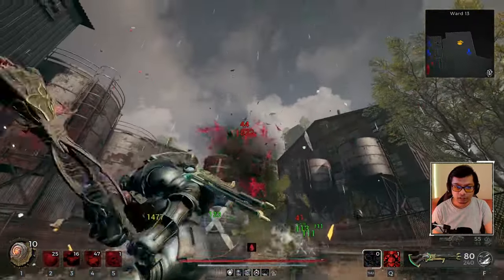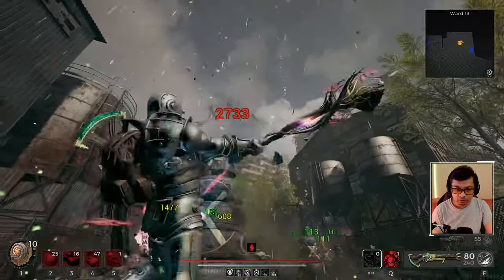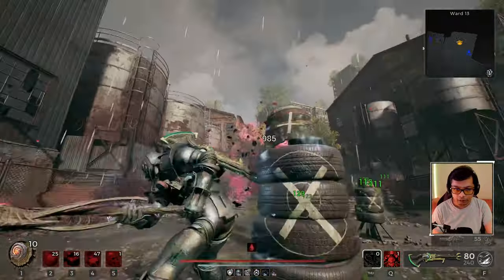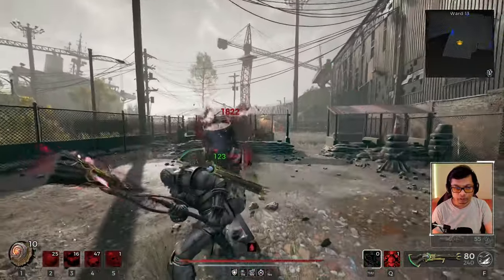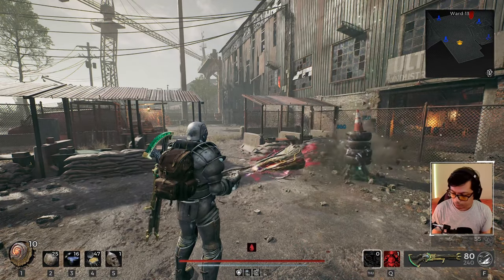You're going to do a lot of damage. Make sure you're hitting the head — move your camera up and down depending on the weak spot location. That's it for the Wrathbringer build.